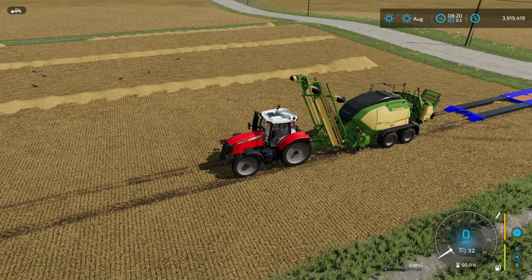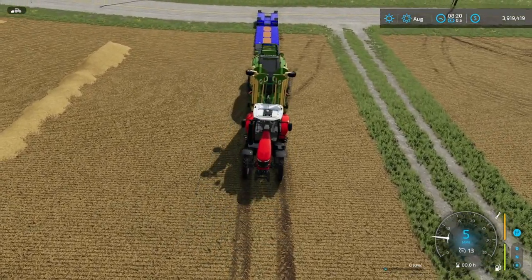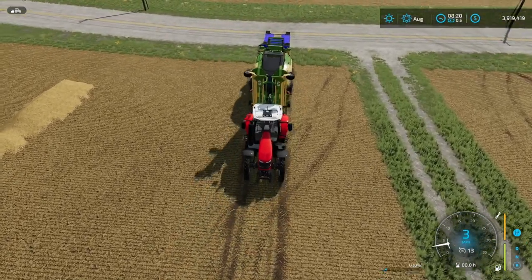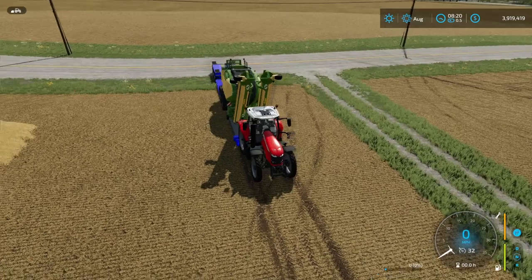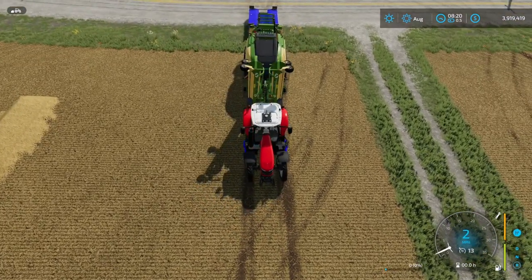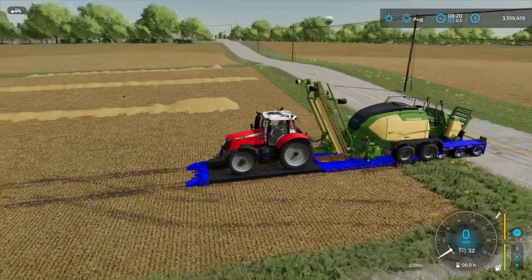Now that I've got my tractor started, what I need to do is back up onto this low loader. I want to make sure that this is pretty square because the tires on the tractor — as you can see — I want to keep those inside that area. I also want to make sure that this is all the way back, just like that right there.